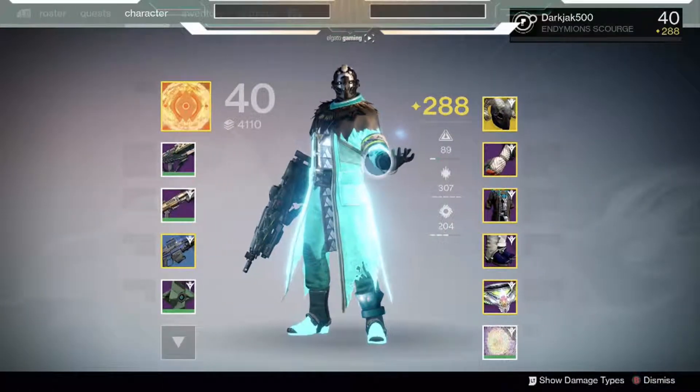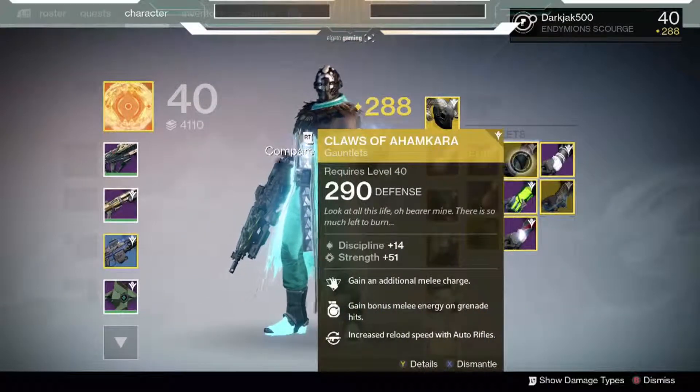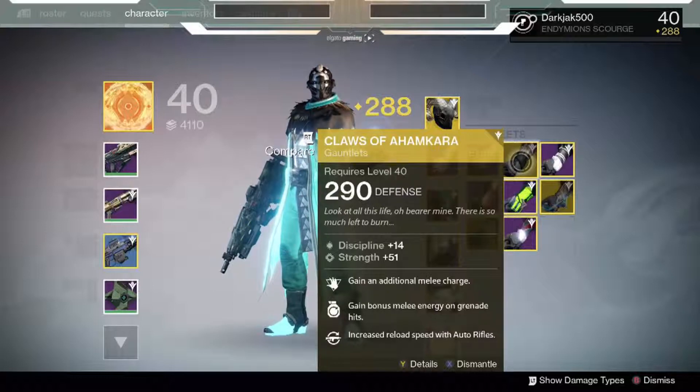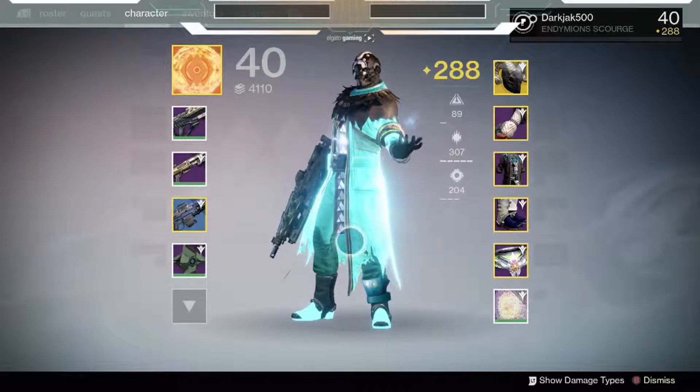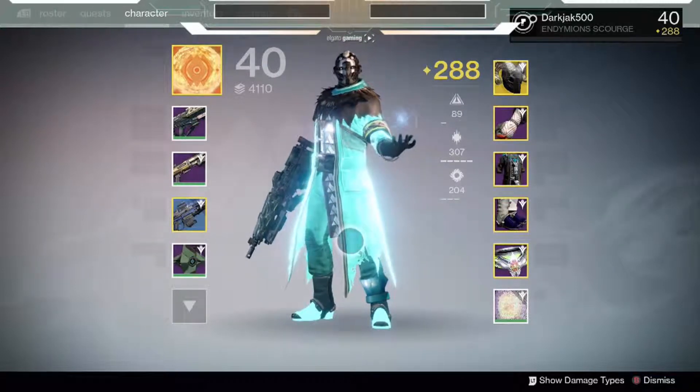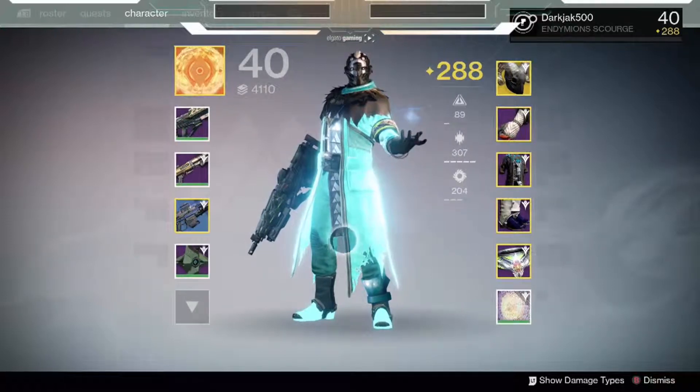If I'm not using the Ram or Voidfang, I'll run Claws of Ahamkara — Claws is imperative to a lot of Warlock classes. I mainly use a Warlock in PvP, though I'll switch to my Night Stalker Hunter that I run with Shadestep and all that good stuff.